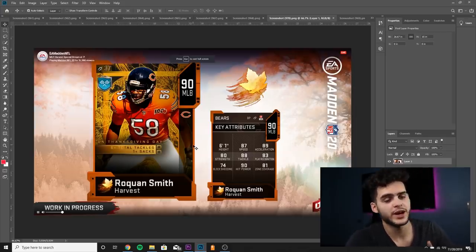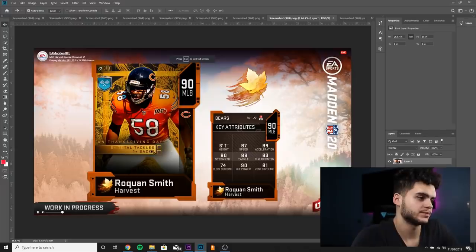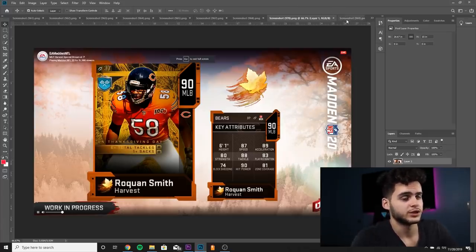Next we got Roquan Smith as the other Turkey Trotter — 6 plus total tackles, 1 plus sack. By the way, all these guys play on teams that play on Thanksgiving, so keep that in mind — kind of a fun fantasy aspect if you pick up these cards. He's got 87 speed, 89 acceleration, 90 hit power, 81 zone, 80 tackle. If he gets his 92 overall and his speed gets closer to 90 and zone gets above 85, this card could be one of the best linebackers in the game.